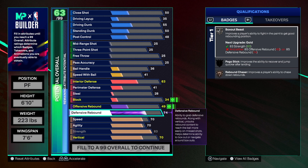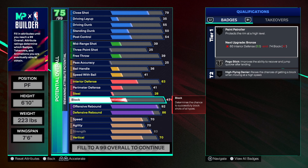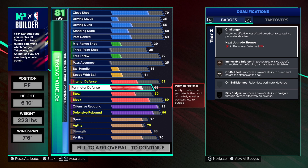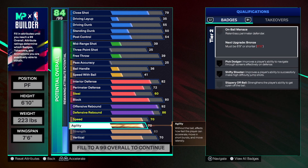Defensive rebound at 86, and the offensive rebound is going to be higher — we get a 92. We could go higher, but there's no point, so we go 92 for gold Rebound Chaser. Some people sleep on gold Rebound Chaser, but it's still good. Block at 80. We're going with a 60 on the steal, and for the perimeter defense we're going 72 — that gets us silver Intimidator on perimeter defense. Bronze Challenger is going to be great, all-four passes on silver. For interior defense we're going 82 to get Post Lockdown on silver.